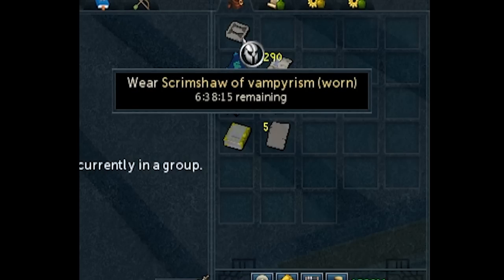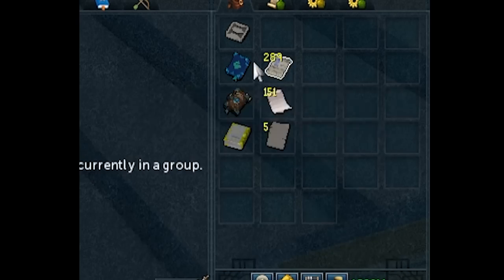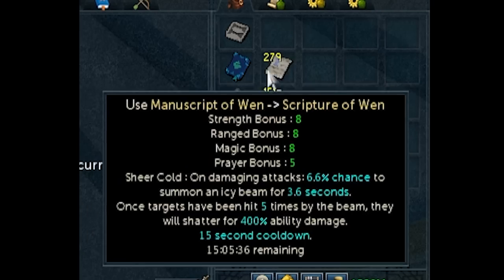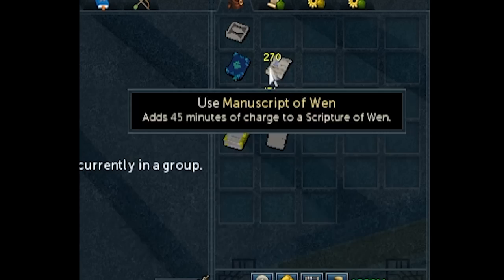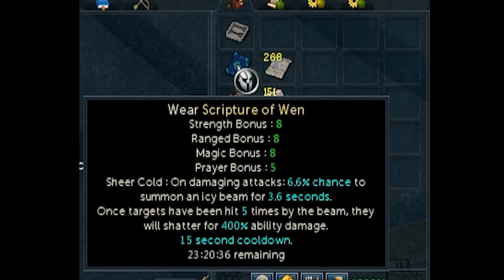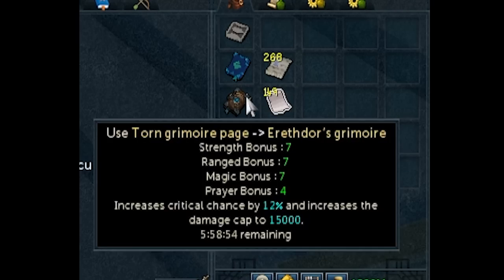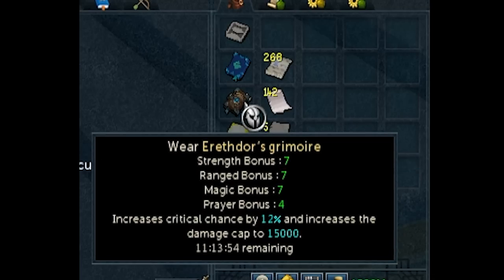I spoke about this in another episode where Scrimshaws could go up to 24 hours of charges, and they've done the same thing for God books — and that incorporates every single book. It works with the God Wars Dungeon 3 books, the Wen book, the Edicts Grimoire, illuminated God books — everything. As you can see, I have a bunch of charges on the books in my inventory now, and I don't have to worry about going back to the bank or bringing pages to recharge them. I can have them last up to 24 hours.